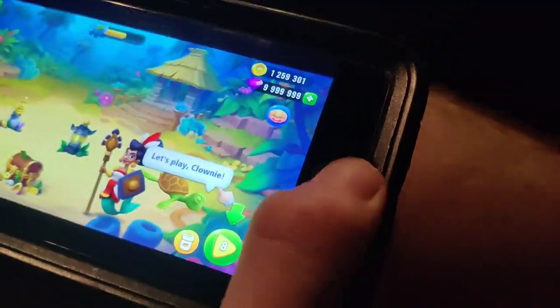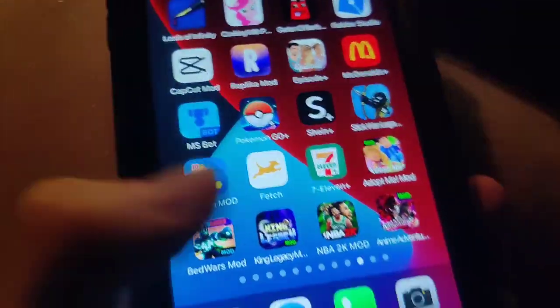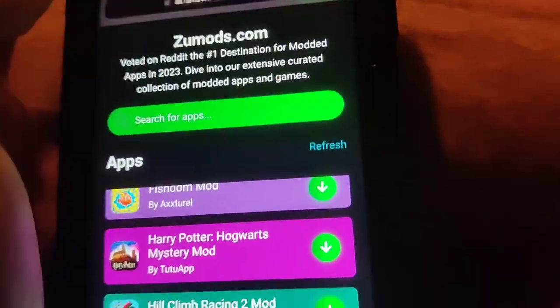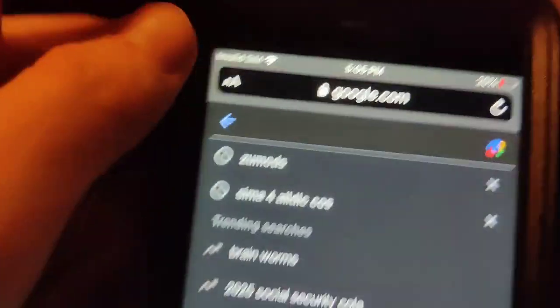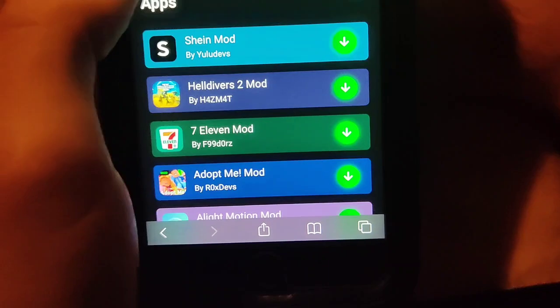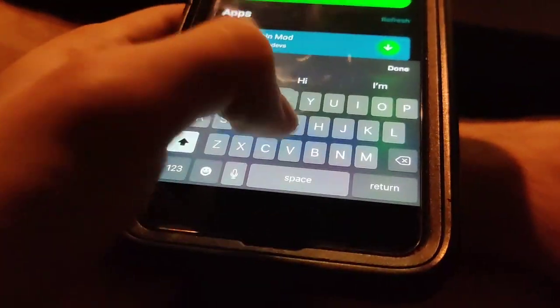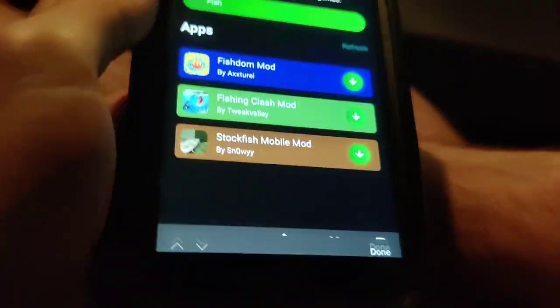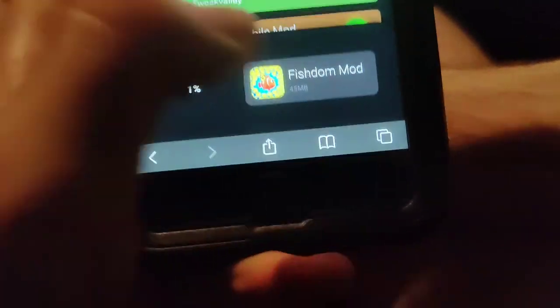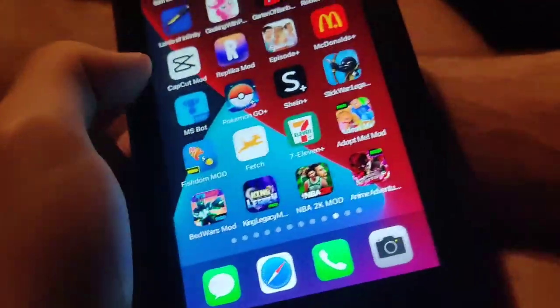So what you need to do is go to the zoo mod site. This site has a ton of modded apps and modded games, cool stuff like that. So once you're on this site, what you want to do is just go to the search bar and type in Fishdom. As you can see, it says Fishdom mod. So just press on that, wait for it to download. If you got decent internet, it shouldn't take that long.